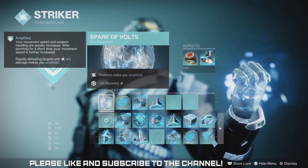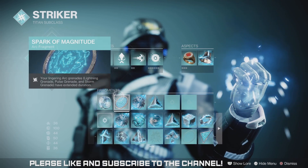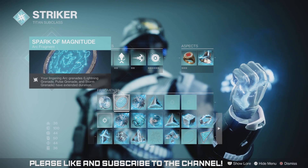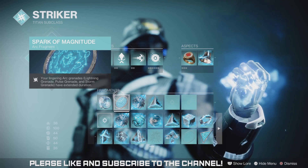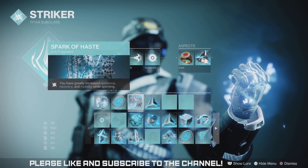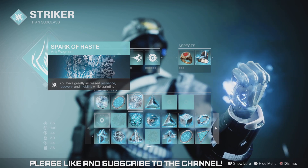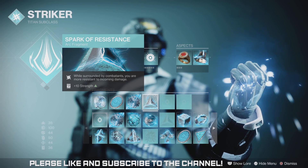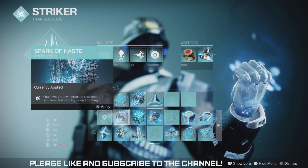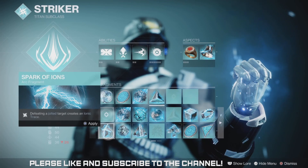I chose Spark of Volts for plus 10 recovery. Spark of Magnitude means my lingering arc grenades, lightning grenades, pulse grenades, and storm grenades have extended duration — they blow up longer. Spark of Haste gives greatly increased resilience, recovery, and mobility while sprinting. And Spark of Resilience gives me plus 10 strength. These are the attributes for the perks I didn't select.